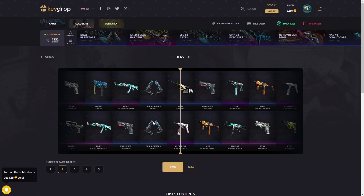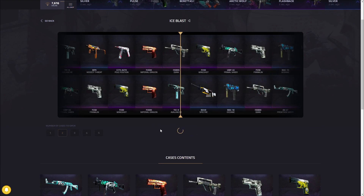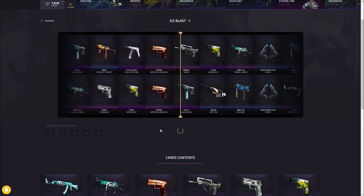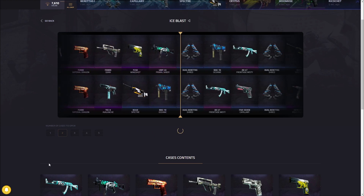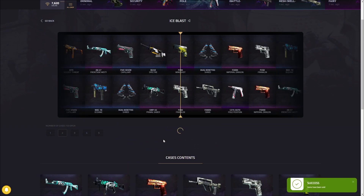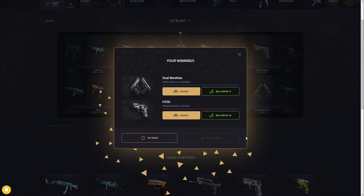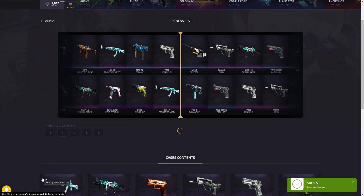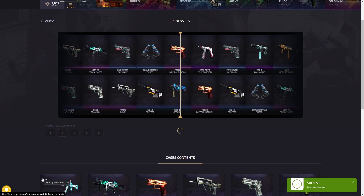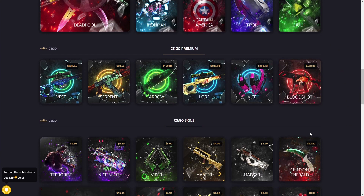Next on the list is the Ice Blast Case. Some people don't like it, some do — it's really cheap but you have a chance of pulling like a $15 Frontside Misty. It's only $0.40, so even with my code you can give it a roll. It's one of those riskier cases where you put in a very small amount and have a small chance of pulling something ridiculous. P2000 Franklin right there — $1.27, you can still make profit without pulling the Frontside Misty. Three cents on the next one — okay, we're moving on to the expensive cases now.